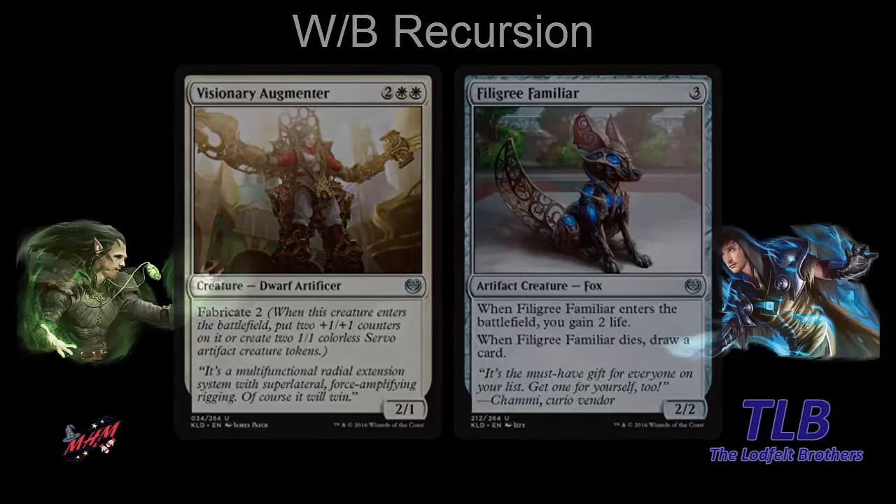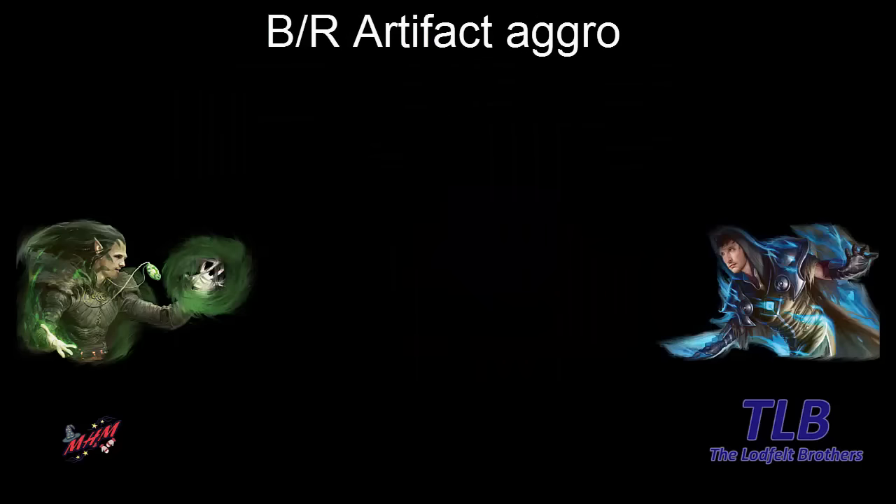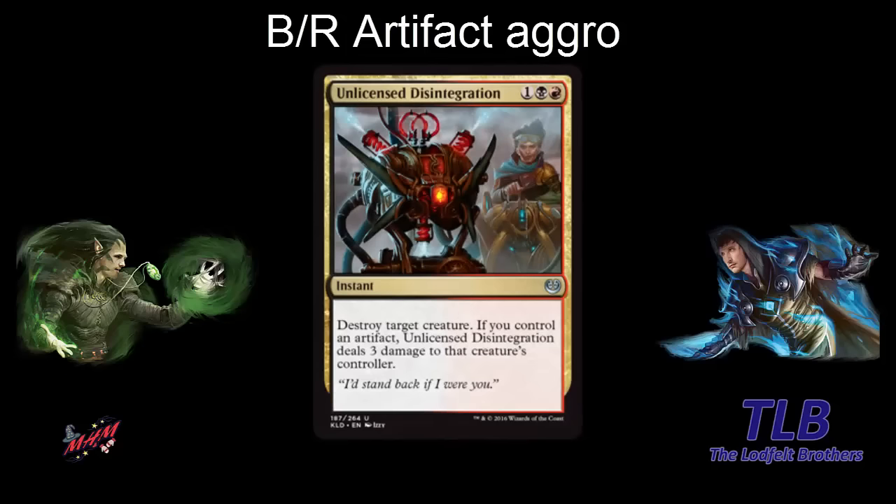Moving on to black-red. The signpost uncommon is Unlicensed Disintegration — three mana for an instant: destroy target creature, which is good on its own. But if you control an artifact, it also deals three damage to that creature's controller. Black-red is about having artifacts but also casting artifacts. It's pretty aggressive, as black-red often is.